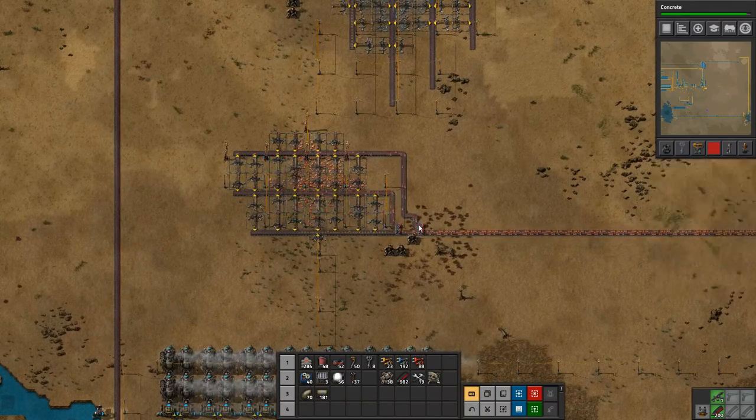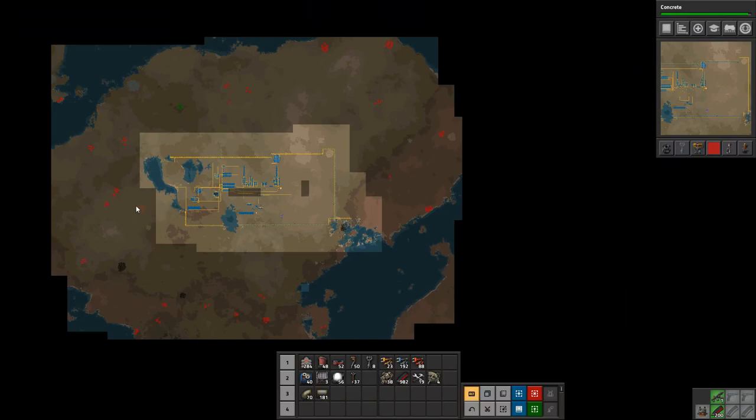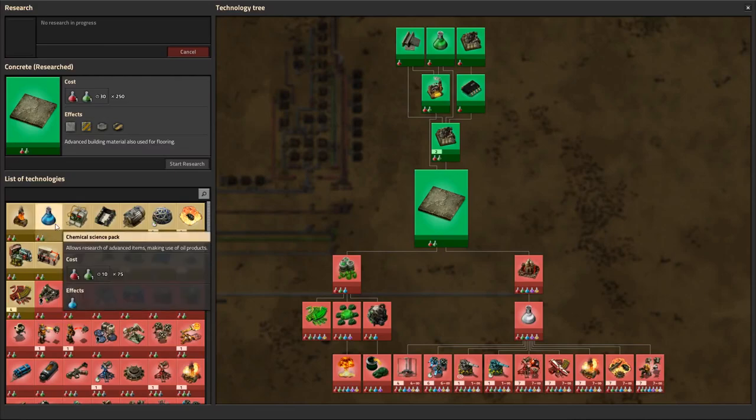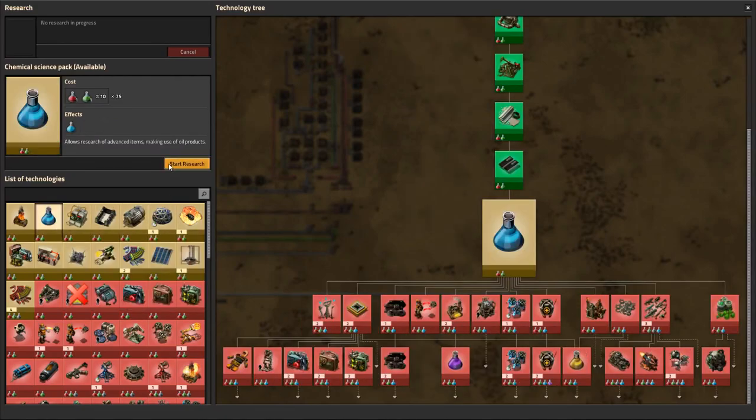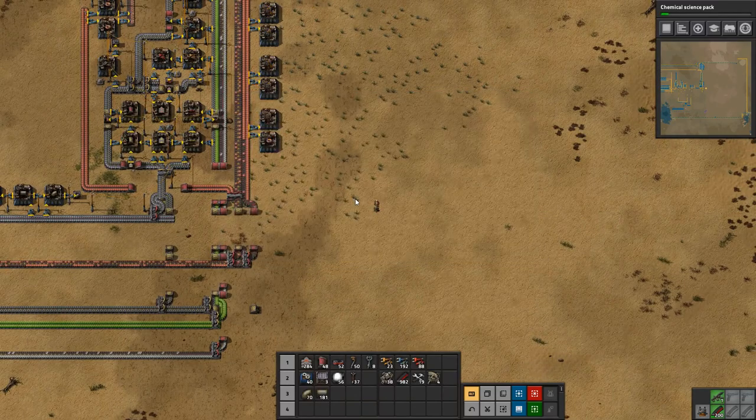We definitely need more copper production. We've already set up everything here, and we only have 47,000 and 29,000 copper left. We have that iron going so we definitely need to hook up this copper area over here. It's nice that we're getting so much vision now. It looks like we're going to have to bend our bus and go back or something. We need that copper over there — we're going to have to clear out these two bases at least. Oh, we've got concrete done! So let's research the chemical science pack — yeah, let's research that.